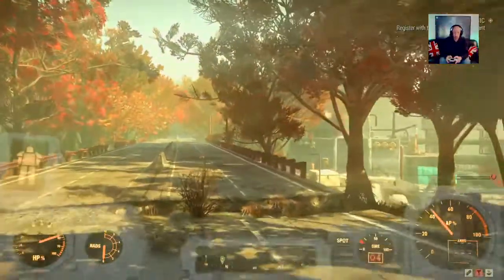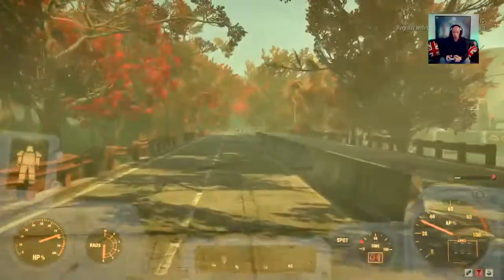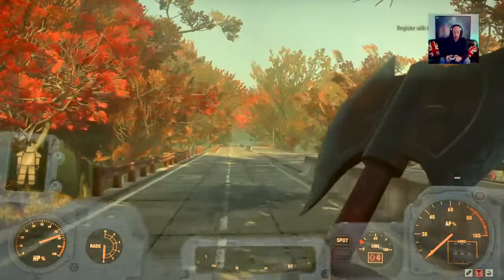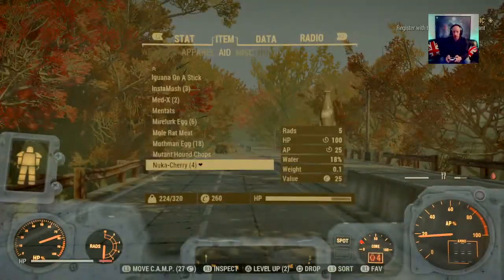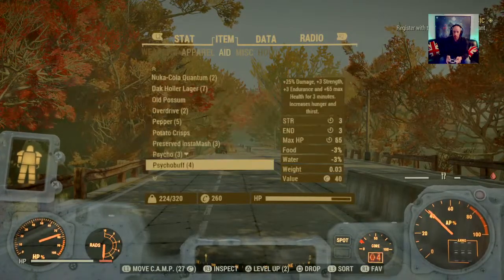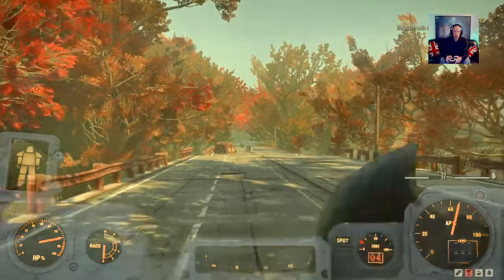The dam is full of super mutants, robots and stuff — so avoid it unless you want to unlock it. The character needs to drink again. I'm going to bring purified water with me. Okay, here we go. No, I don't want to join that, thanks.